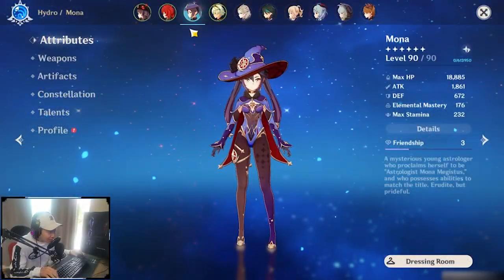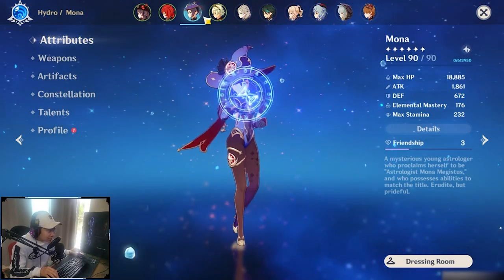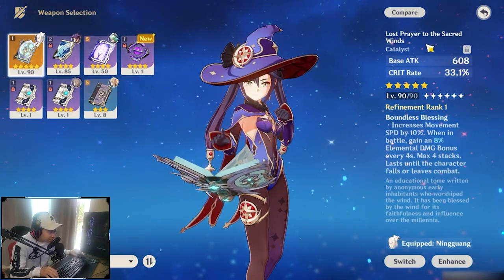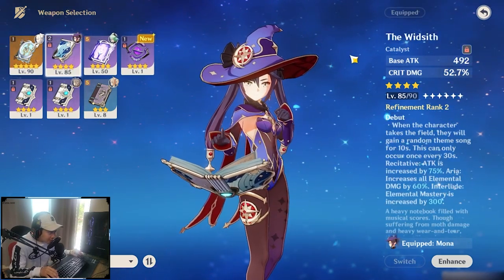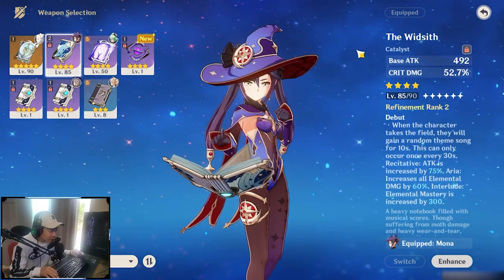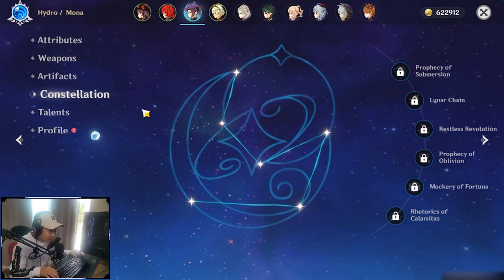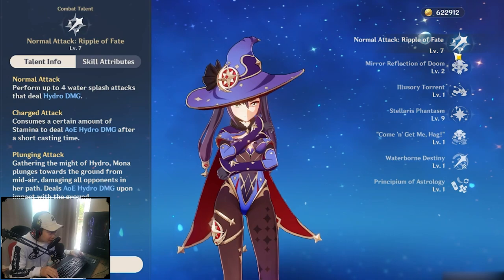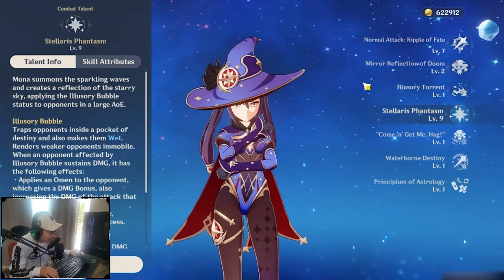I'm going to quickly go over Mona's attributes. Mona is level 90. For weapons, I'm using the Lost Prayer of the Sacred Winds for the charge attack build at refinement rank 1, and the Witsits at refinement rank 2 for her burst. For constellation, she is at 0. For talents: level 7 on normal and charge attacks, level 2 on the E skill, and level 9 on the Q skill.